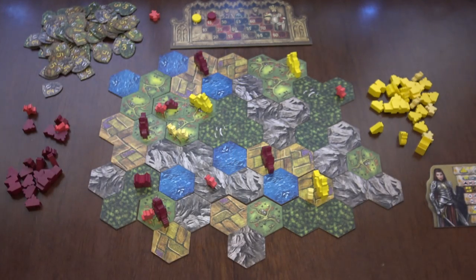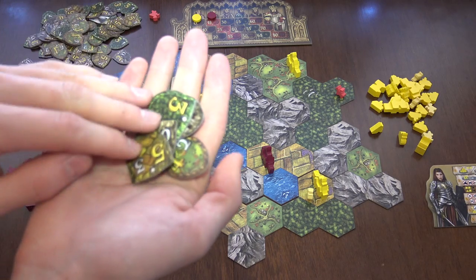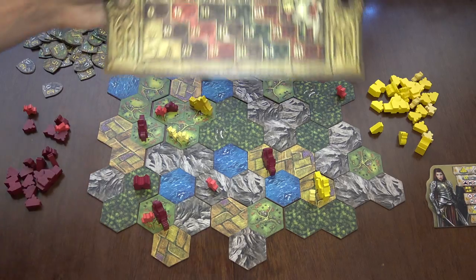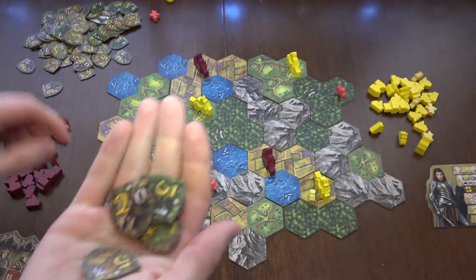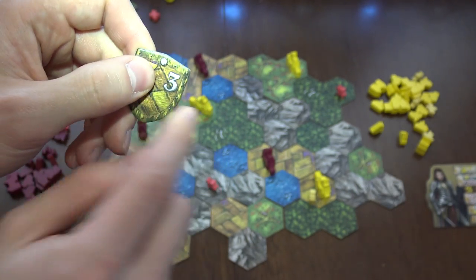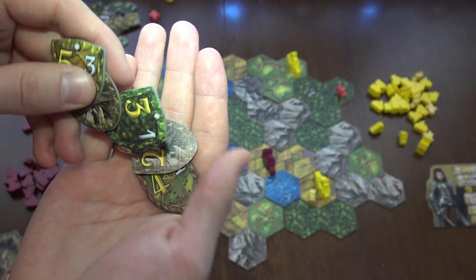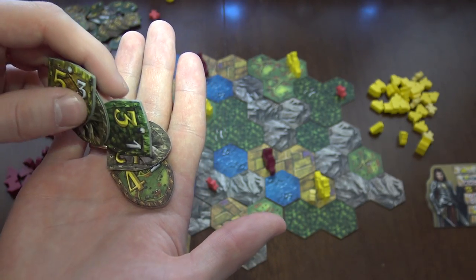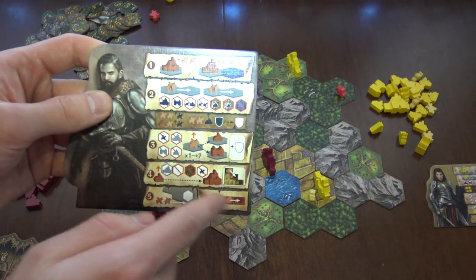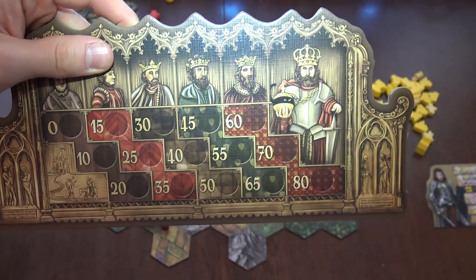The sixth action: whenever you've gathered quite a few tokens by building villages or strongholds, you can exchange them to go up 15 points on the noble track. For that, you need to spend 15 tokens. The yellow tokens won't score you any points at the end — only the white numbers will score. So you have to spend at least 15; if you spend more than 15, it's just lost. That's how you can get to 80 points and become the duke.